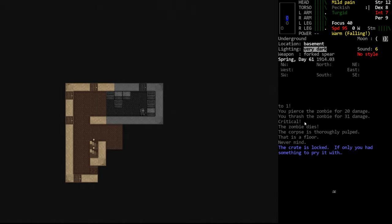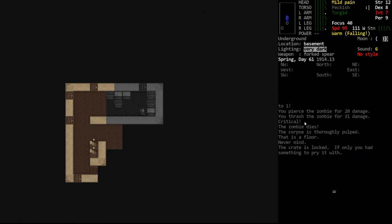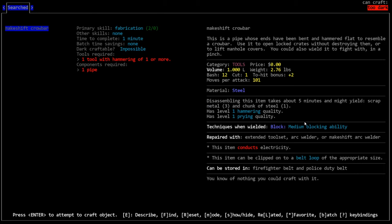Not hearing anything else, but that doesn't mean the basement's clear. We don't have the means to pry open these crates - we would need a crowbar. We can make a makeshift crowbar. It has a prying quality of one, which is not good. There was a change recently where prying quality of two or more is required to open doors and windows, which is why we're using lockpicks. However, one is still enough to pry open crates.